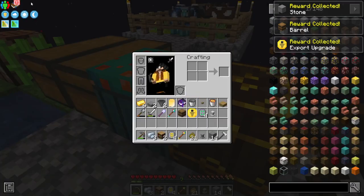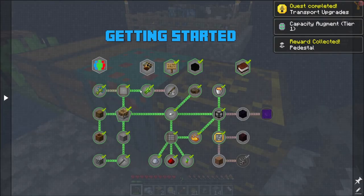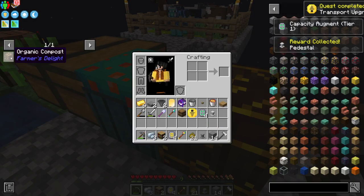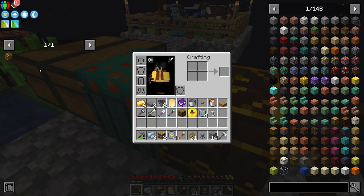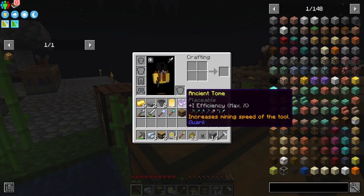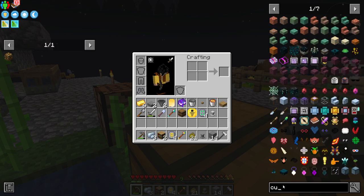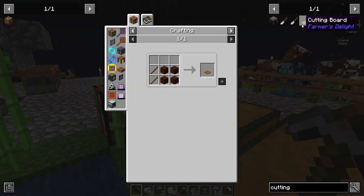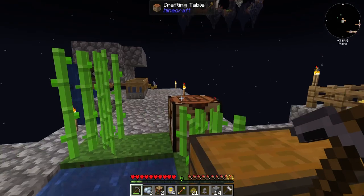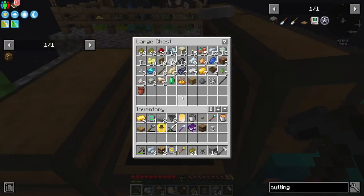Now that I've got three pedestals, the next thing is going to be making dirt. Organic compost — that's going to be the straw, which we got earlier, and tree bark, which I learned needs to come from a cutting board. If I can type cutting board — which is just some planks and sticks. Where is all of my wood? Sticks are there. I think I need to go cut some trees really quickly.